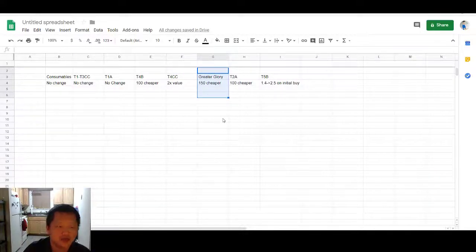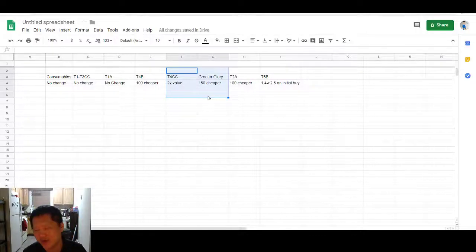The greater glory crystal is 150 cheaper. These are still going to be your value buys, and the specific ones are still going to be your targeted buys. Overall this gives players a nice balance — it really helps people fishing for just a little more of a specific class, or those buying targeted every week.